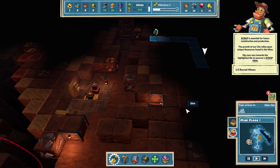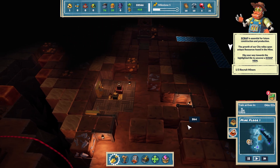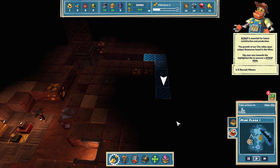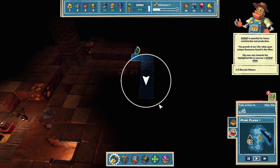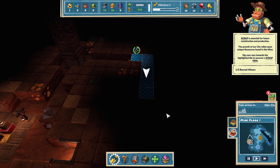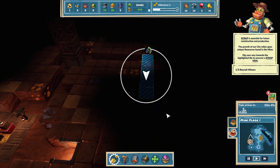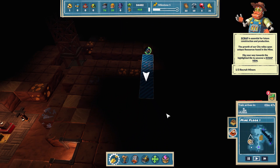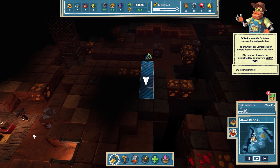I want to expand our quarters though. What's over here? Oh, that's a light. Oh, there's more gold right there! I'm loving this game - I'm definitely buying this when it comes out. This demo is freaking awesome! We need to expand our quarters to recruit more miners.